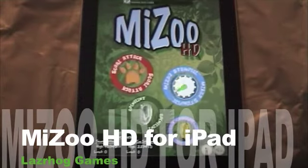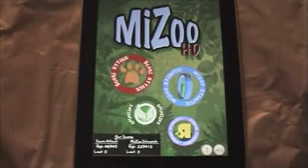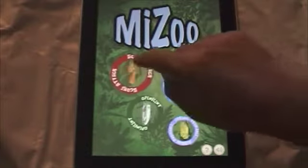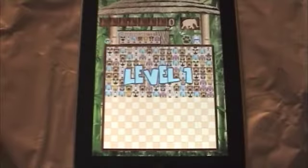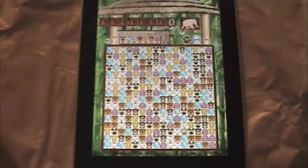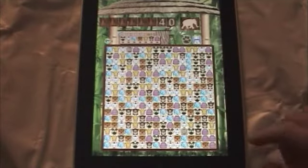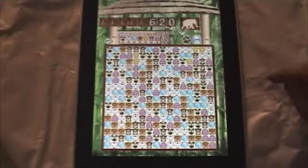Hi, I'm Jason from LaserHog Games and this is MyZoo for the iPad. This is the traditional score attack mode from the original MyZoo, except now it's four in a row, and it runs on a 16 by 16 grid.